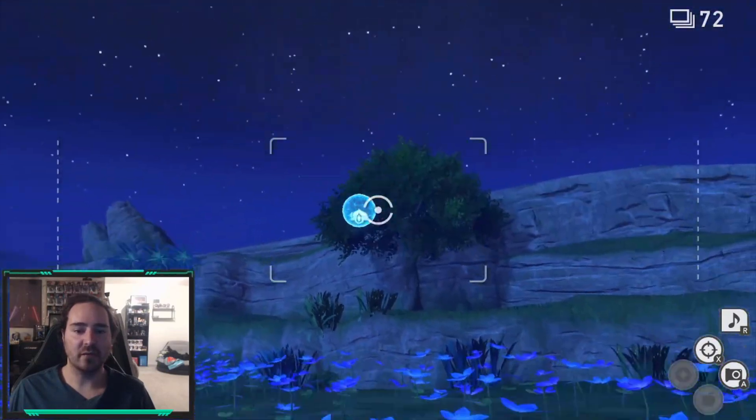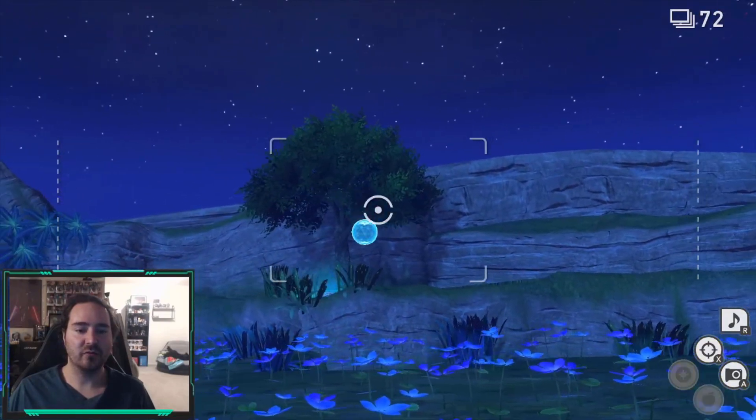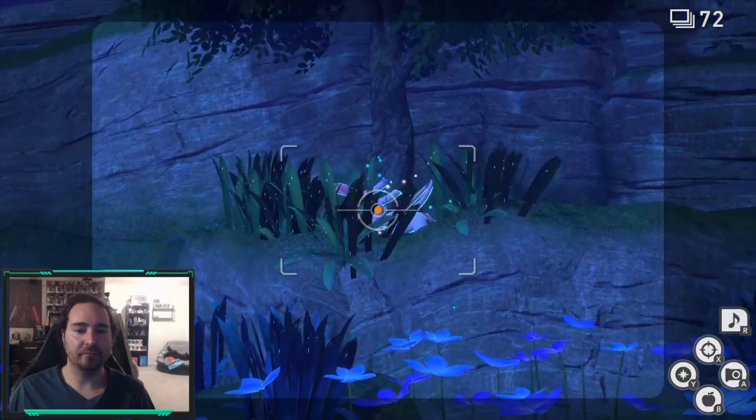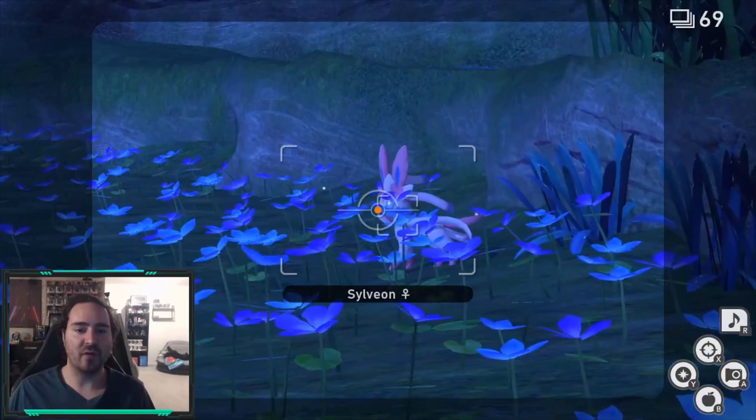The first one is a Sylveon, which will be right over behind these. Throw some sparkles until you get it here — it'll jump down. Get a photo here, but it's going to come over and you'll get a little group photo.